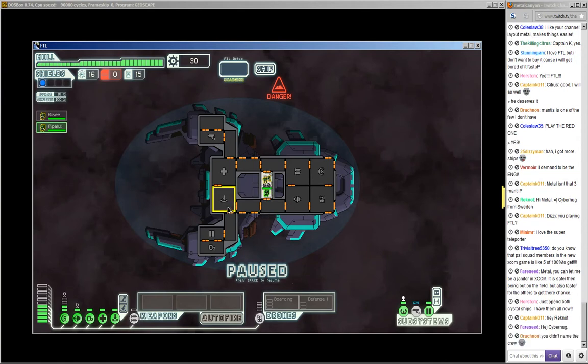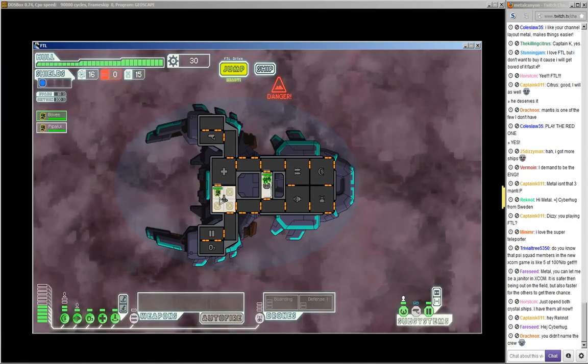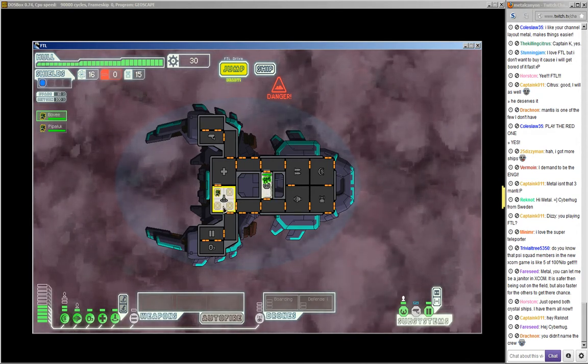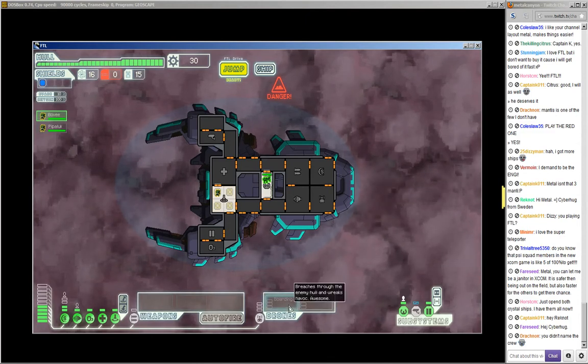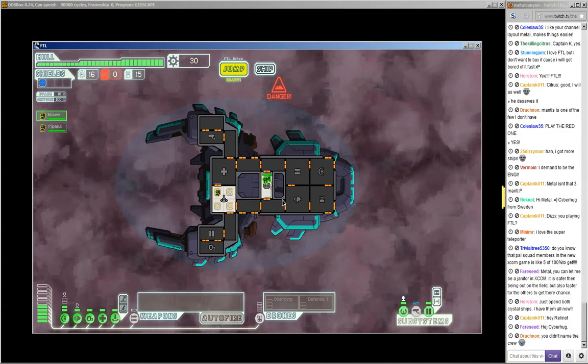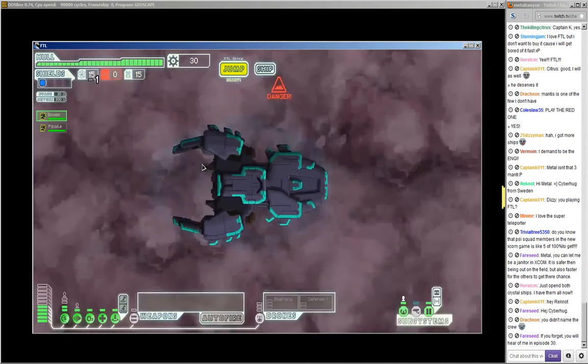Let's get these guys into important places. Actually, I'll just keep him in the teleporter, because as soon as we jump he'll get into the teleporter and then get onto the enemy ship. I didn't name the crew, that's true, but... oh well. Let's go to the nebula first.